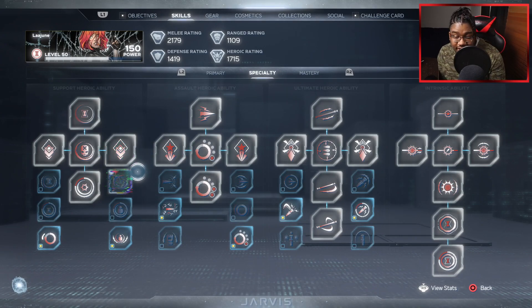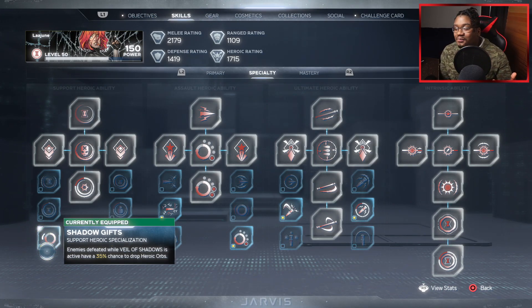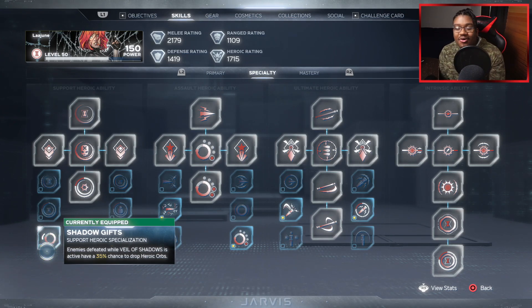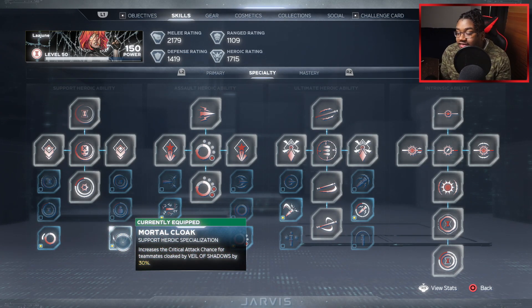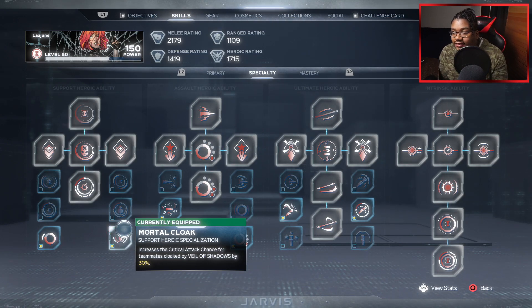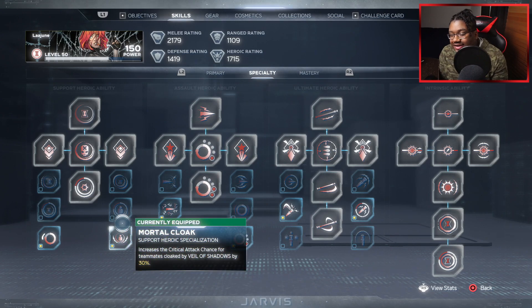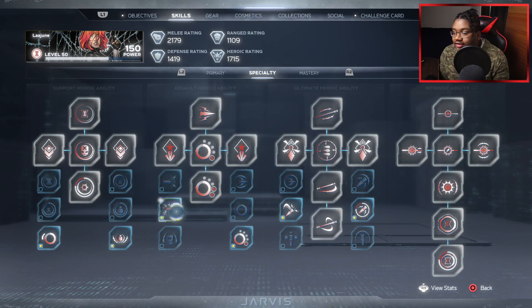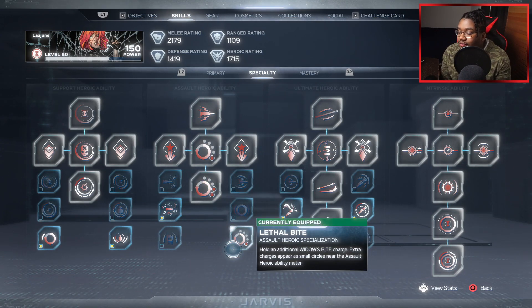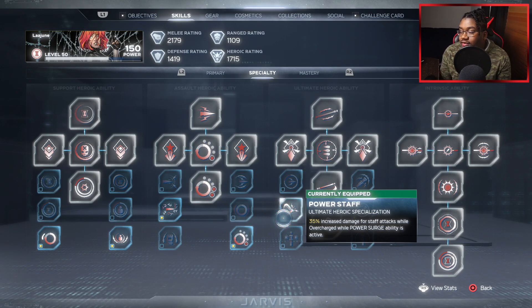With the skills, some have changed and some have not. I run this particular one — if you know how good it is, just know that when you go invisible, watch how many heroic orbs drop for you. For this other one, I run increased critical attack chance for teammates affected and cloaked by Vows of Shadows by 30%. I'm not 100% sure if that counts for yourself, but I just run it. For Widow's Bite, I just run apply shock damage — hold for an additional charge. For the ultimate, I have Power Staff: 35% increased damage for staff attacks while Power Surge's ability is activated.